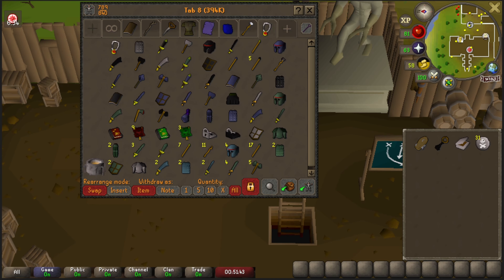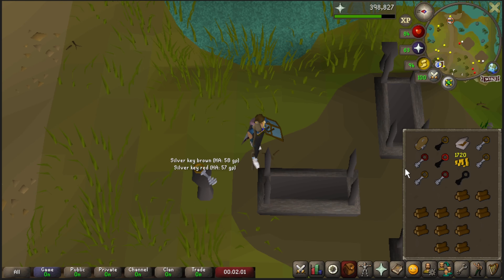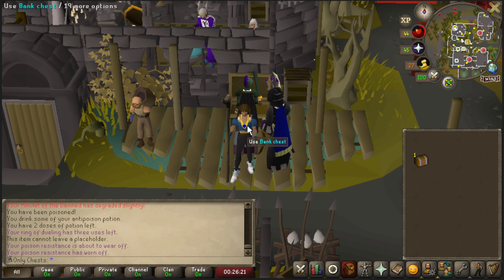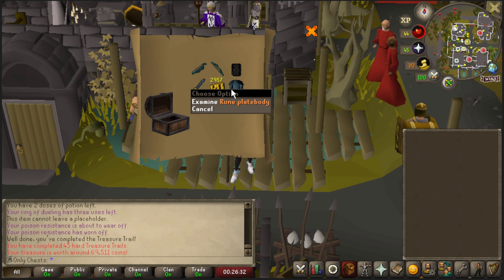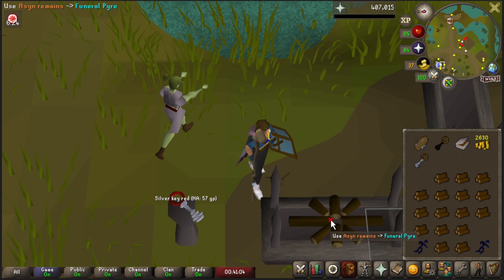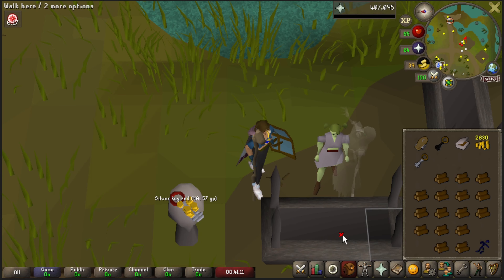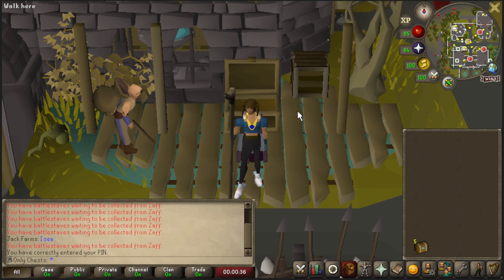We've got some other Addy stuff that's not in here - I'll have to sort it later. There we are with 74 Firemaking. We're actually pretty close to 64 Prayer as well, which is really nice. We started right around 680 Azin Remains and we're down to 80. This was the first hard clue step that we actually got, so let's go ahead and see if we can open up at least a unique. We did not, but those are some decent alches.